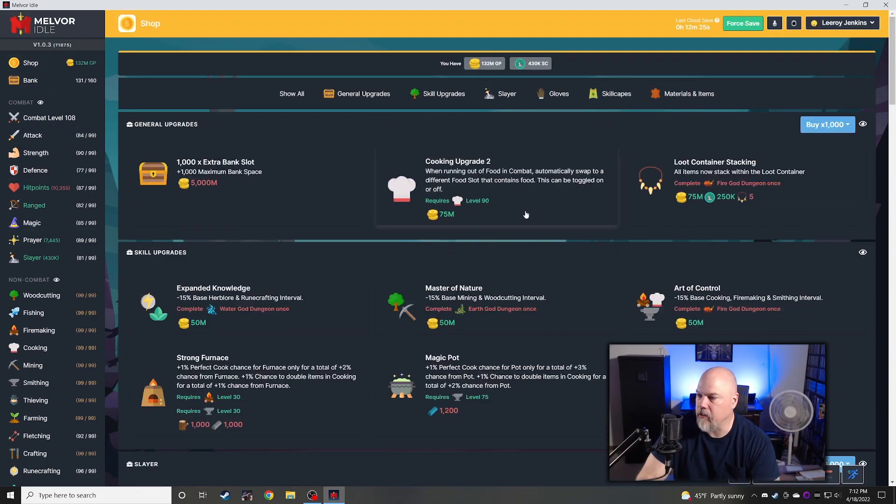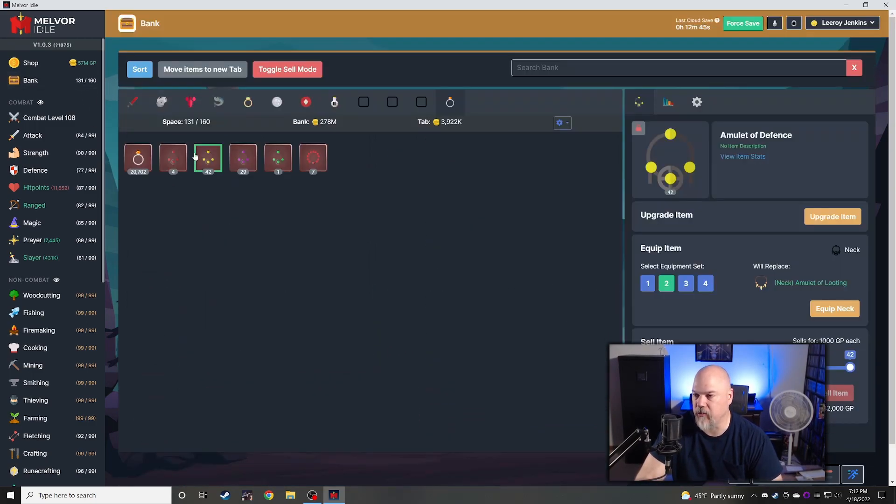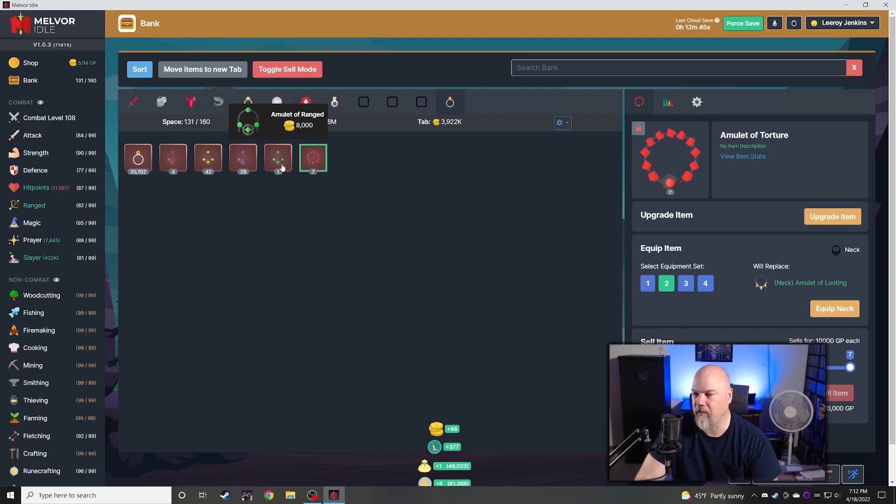I saw something pop up — Cooking Upgrade 2: Auto Swap Food. I think we're going to need that, so we'll buy that one. I'm going to beat the Fire God Dungeon and get some money up. May have to do some thieving because I might want some bank slots or just get rid of some stuff. I feel like I've got some Amulets of Torture components — I just really need to work on more.